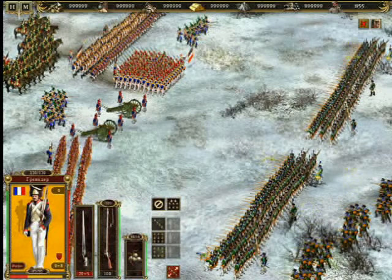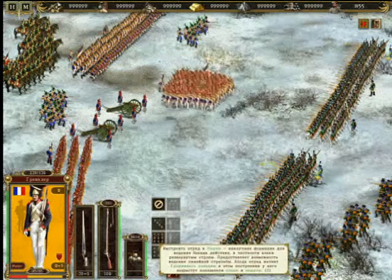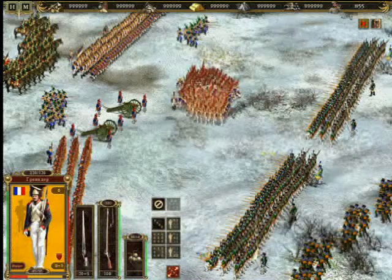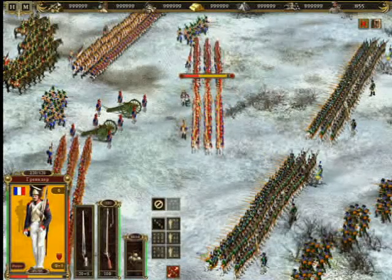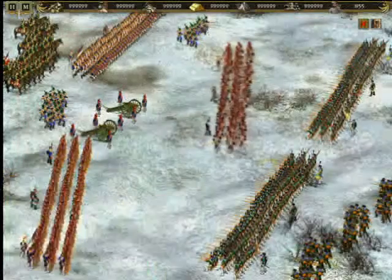The tactical interface includes two buttons showing a melee weapon, such as a bayonet, cutlass or sword, or a ranged weapon, typically a pistol, musket or rifle. These two buttons allow you to order your units to engage in melee, or to fight from a distance with ranged weapons.